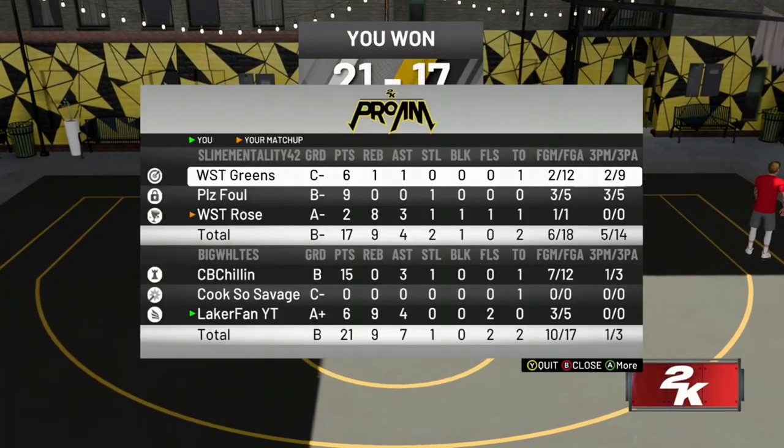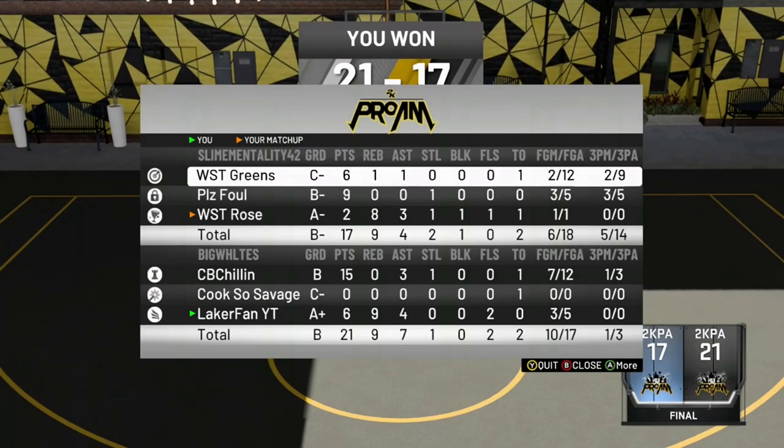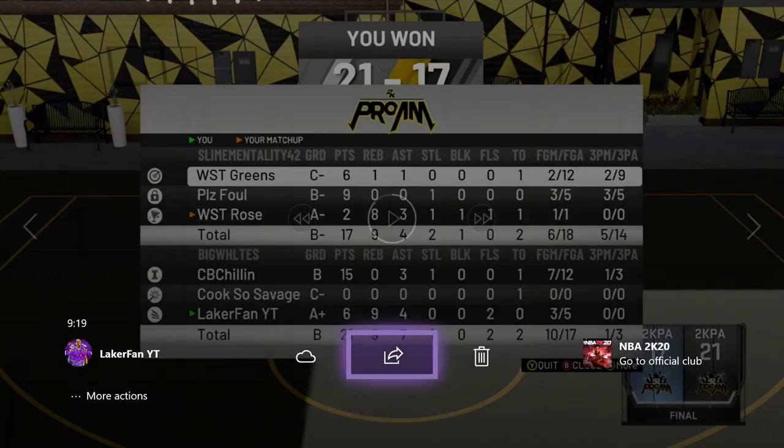At the end of the day, Kitchen's build dominates anything corresponding because you can have as much of an offensive build as you want, but when I make it so you have to guard Kitchen — I'm gonna put it like this — when their point guard is an offensive threat and Kitchen has his three-and-D point guard, go check out his channel to see his build. Look at their point guard: two-for-twelve, two-of-nine from three. Rose had a lot of boards obviously because I was jumping out. Cook with the straight donut stat line.